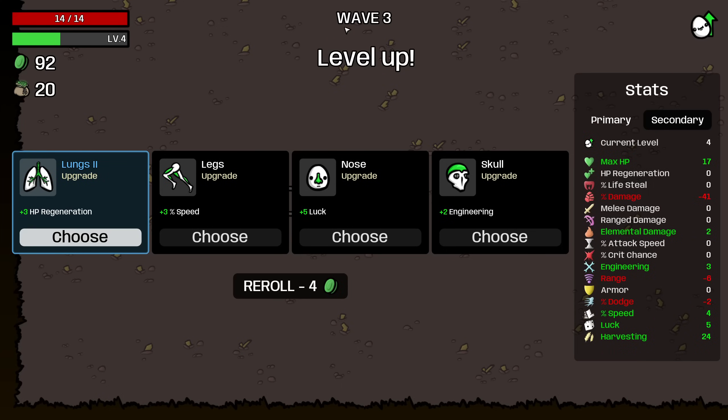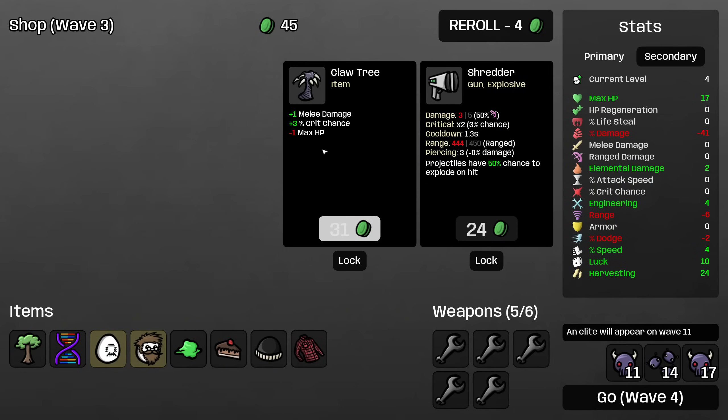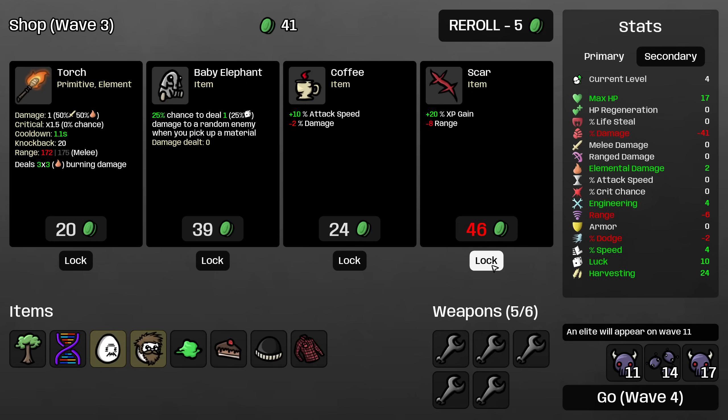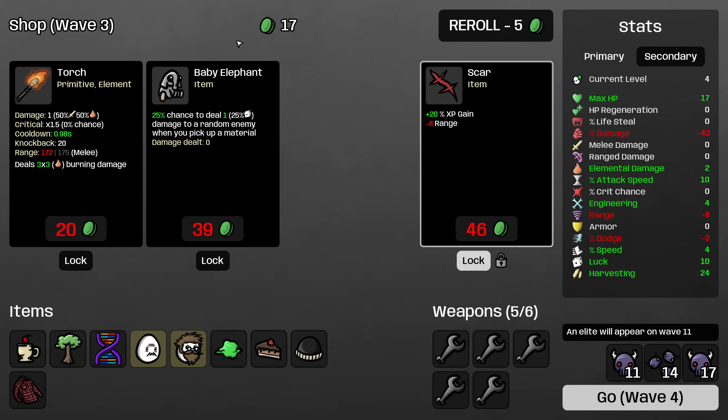I'm actually not going to take the level two regeneration — I'm just going to take more luck, because the more crates we drop from trees the better. Let's roll again. I will lock Scar, pick up the Coffee. Baby Elephant I think I'm actually going to pass on again.